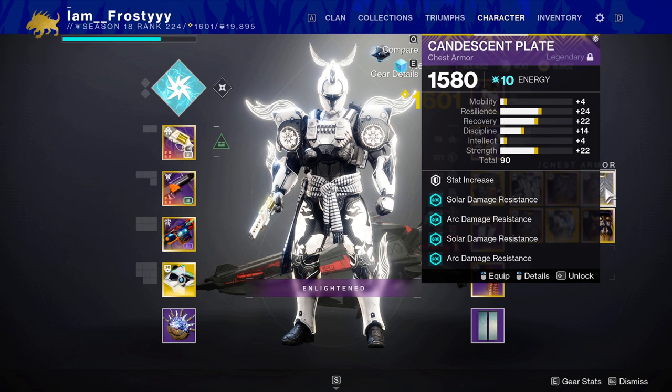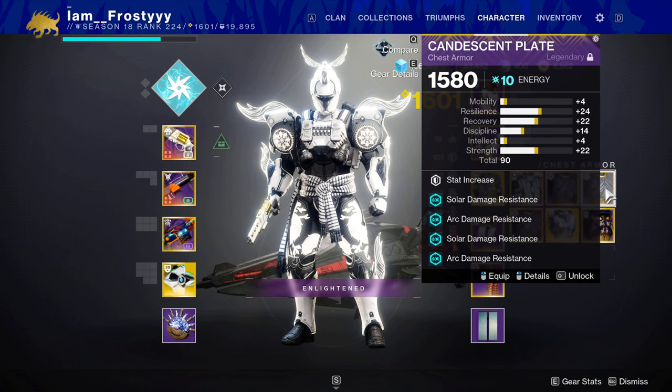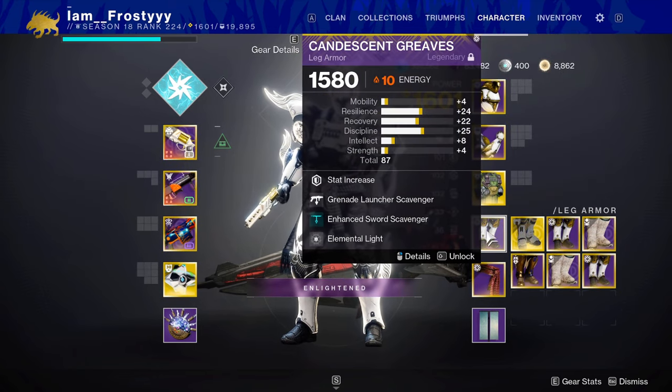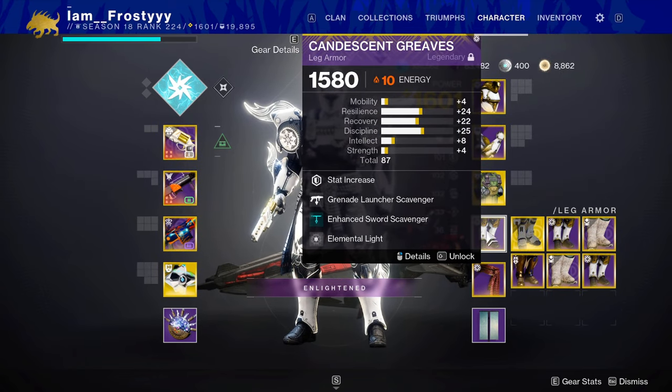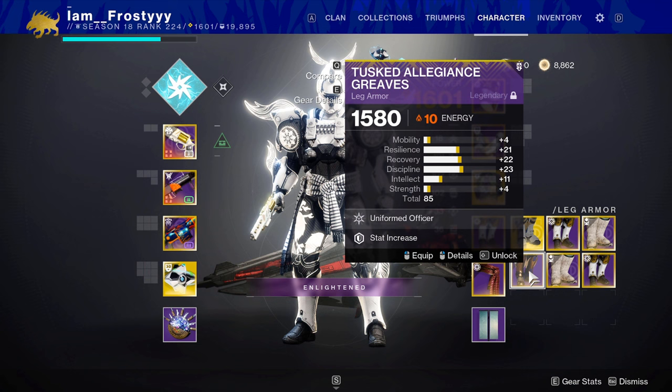For example, if you have a big spike in Recovery, the other spike will always be in either Discipline, Intellect, or Strength, and vice versa. So if you have a big spike in Discipline, the other one will be in either Mobility, Resilience, or Recovery. When you put a ghost mod on, you guarantee at least 10 points in that specific stat when a high stat armor piece drops, increasing your chances of potentially getting a big spike giving you 20 or maybe even 30 points in that stat.